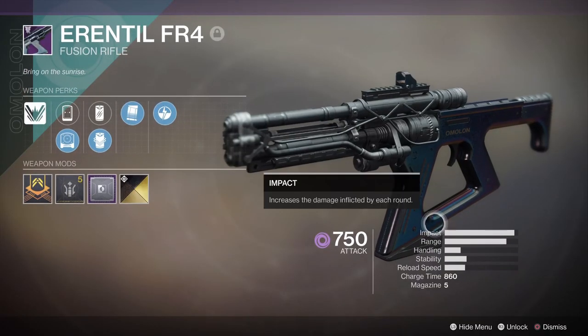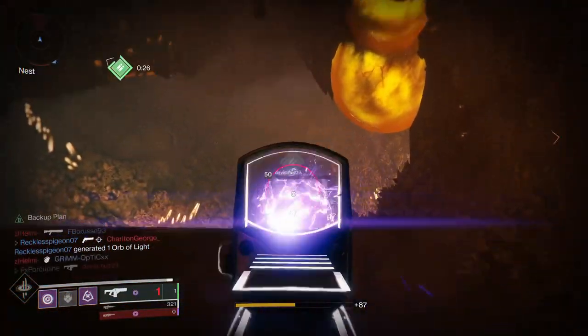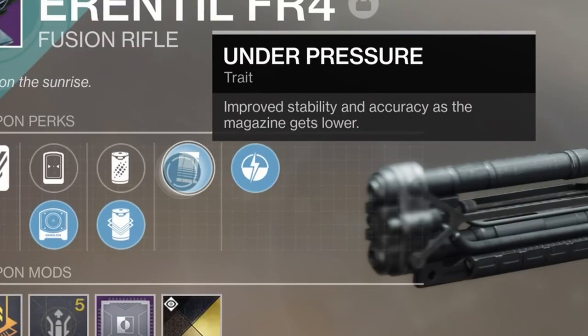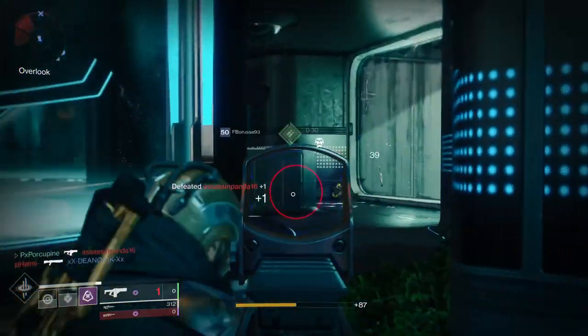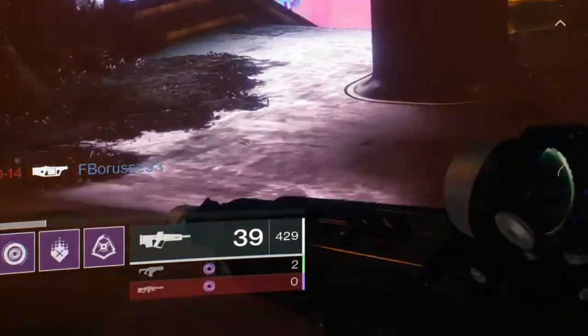With a high impact frame, decent range and aim assist, this gun is relatively easy to use for beginners and can one-hit kill when all your bolts hit your target. With the perk Under Pressure, your bolts will line up significantly tighter when your magazine is low, which in PvP will naturally activate because you start with 2 shots.